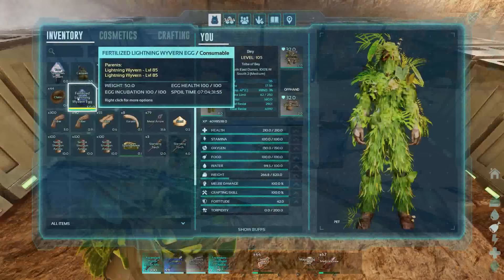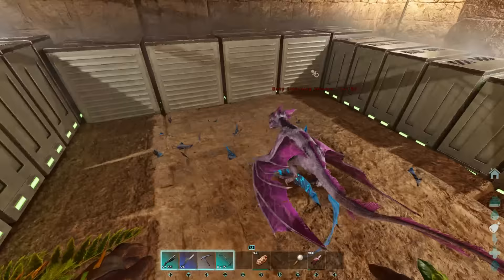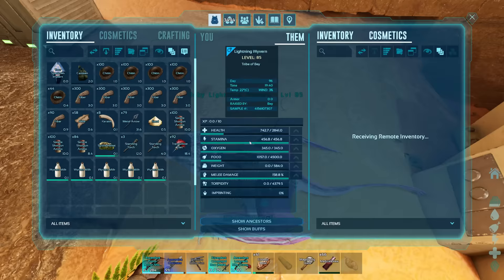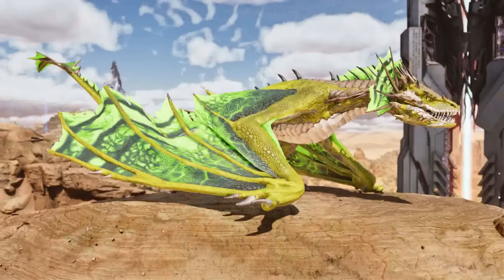Fertilized eggs must be incubated using air conditioners or standard torches. Once hatched, the babies' only food source is wyvern milk, which you obtain by knocking out wild female wyverns and taking the milk from their inventory. Once your baby becomes an adult, you will own a beast like no other and have full control over the skies.